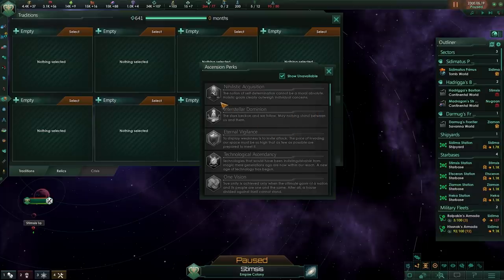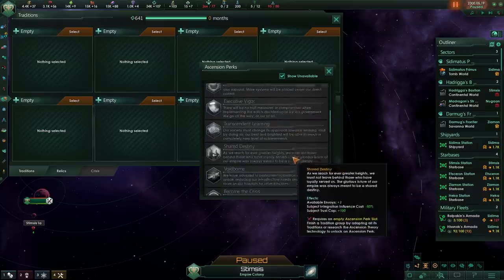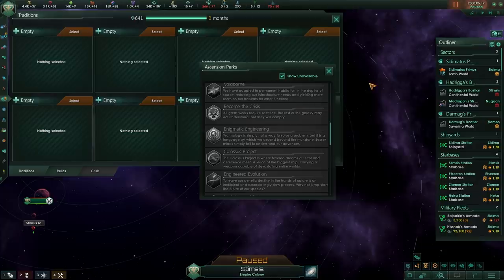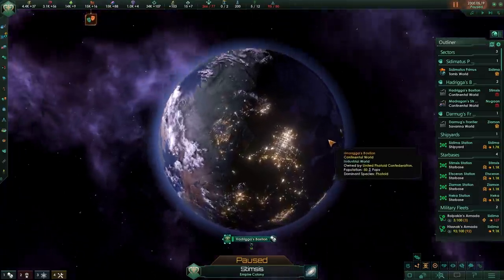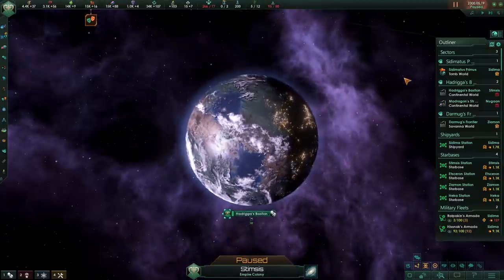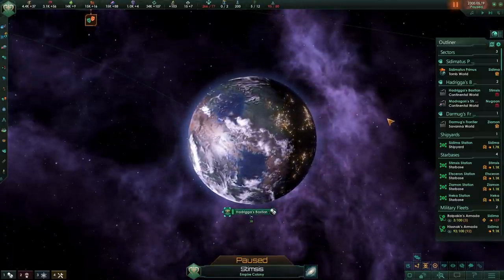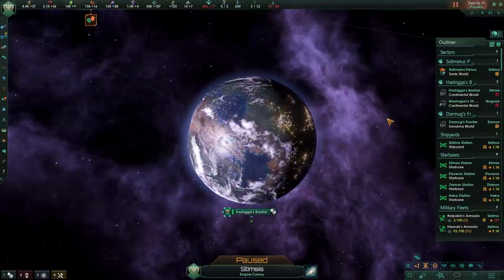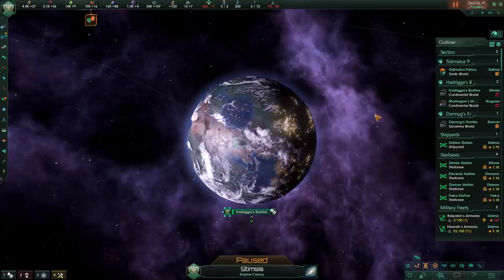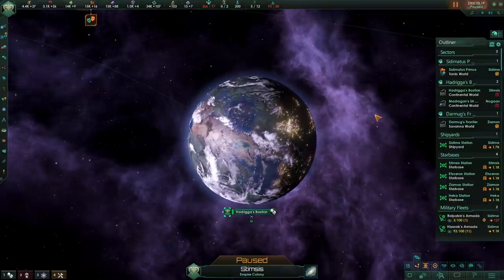If we go to our ascension perks and into 'Become the Crisis,' one of the things we can get even through this path is apocalyptic bombardment relatively early on, which allows us to basically nuke planets into tomb worlds and then get better worlds for our radiotrophic pops. This may not synergize too well with one of the civics also being added to plantoids, but what it does do is allow you to create a species that rampages across the galaxy to get the optimal living standard for the radiotrophs.